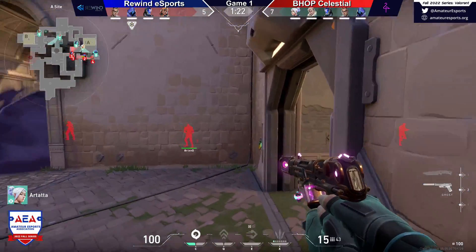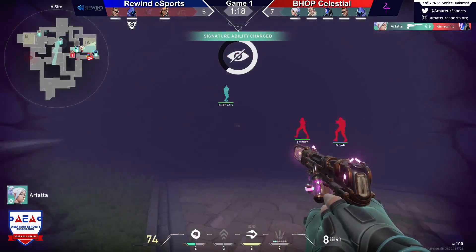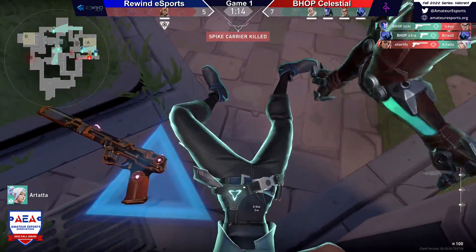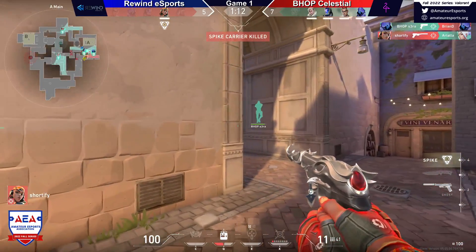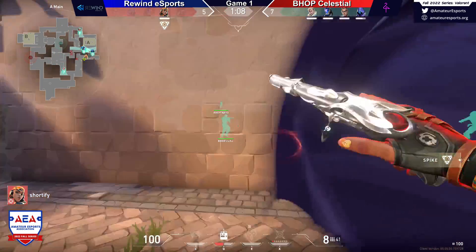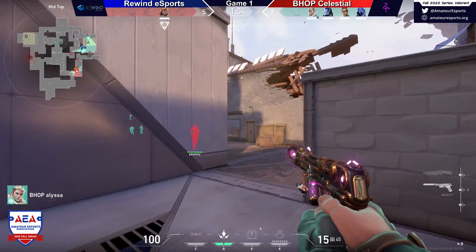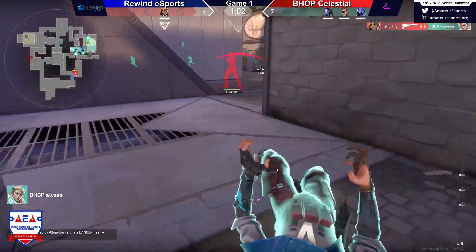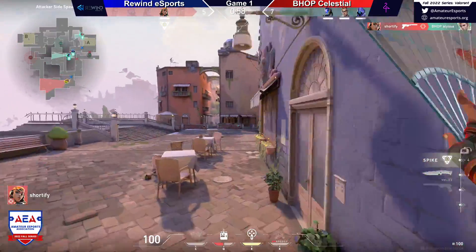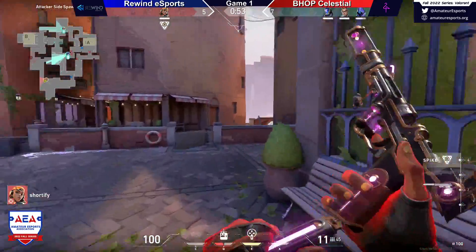Did they get the Raze? Yeah, they got the early pick — it was a great one. Nice shot — I love that ghost skin too by the way. Did not quite know they pushed through that choke yet. Shortify — let's see it. 1v4. Definitely wants to find one or two. This is a great defense though, and the flank is already here. This actually opens him up — he does have some space to work with. The defensive setup there is actually really great. This is a really hard spot to find a win in.